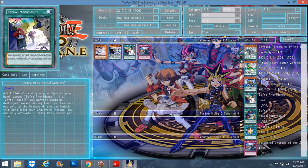Next we have Zephyra Providence and all it is is a searcher. You add one Zephyra card from your deck to your hand except Zephyra Providence, and in the graveyard, if a Zephyra card you control would be destroyed — except during the turn this card was sent to the graveyard — banish this card instead. So it's a searcher that acts like a revival engraver; it's a contingency backup just in case things happen. If they Twin Twisters you, you just banish it. This makes Zephyra Path kind of worth playing because it searches any Zephyra card. While Zephyra Path is up they can't target your pendulum scale, so if they try to pop it you can banish Providence from the graveyard and Path is safe.